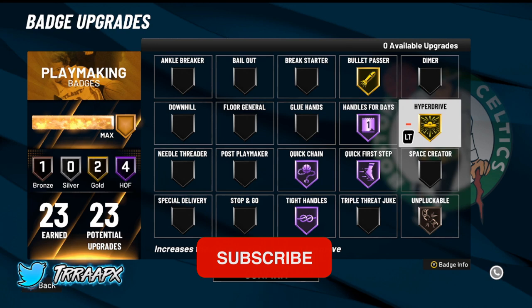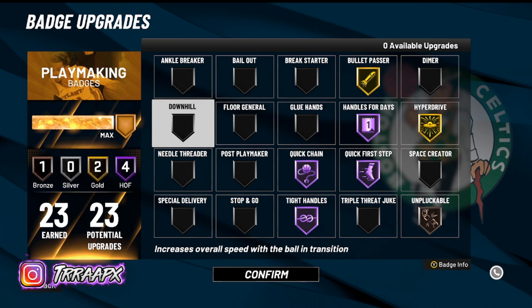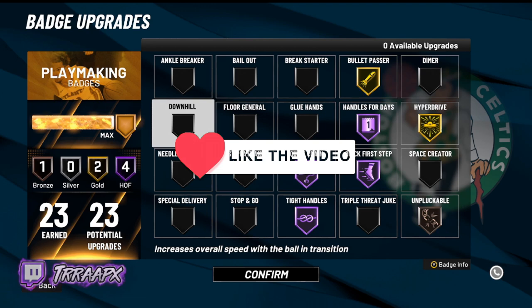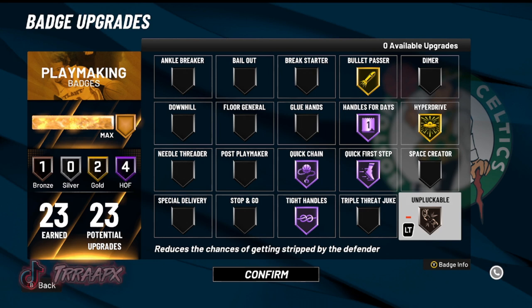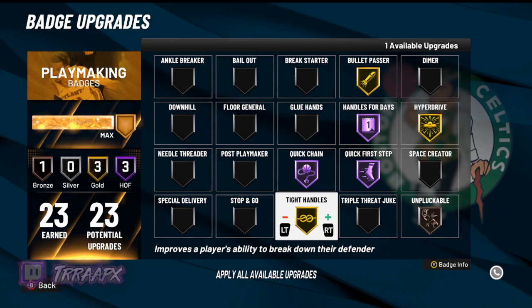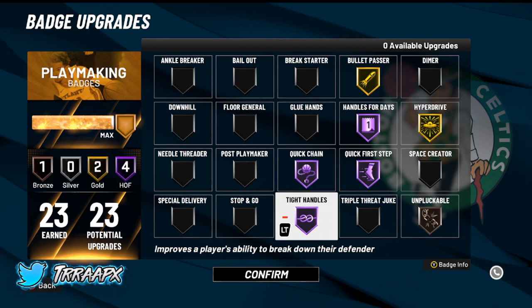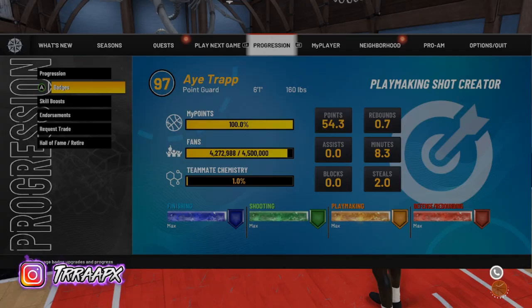Unpluckable on Bronze, Hyperdrive on Gold — this is the speed, this is what I was saying, this has to be the fastest badge in the game literally. I have all the dribbling badges, literally all of them. You could probably throw on Downhill but I don't like Downhill — it's only useful when you're running in transition. Hyperdrive on Gold, and last but not least the main badge: Tight Handles on Hall of Fame. You literally stun your opponent every time if you do a certain move. I don't know if Gold works the same way since I only use it on Hall of Fame, but that's worth judging if you've got two-way slashing playmakers or builds that get Gold-tier badges.